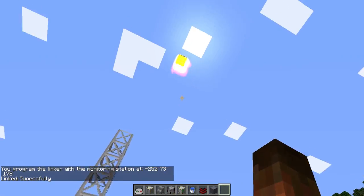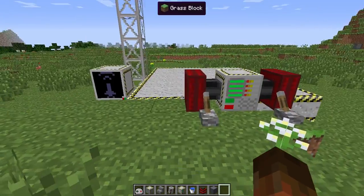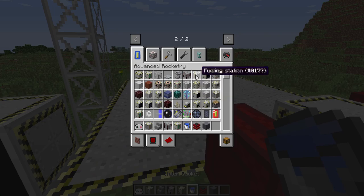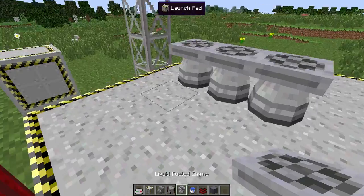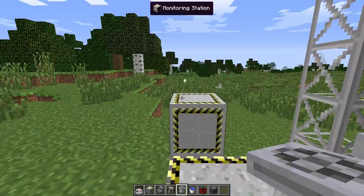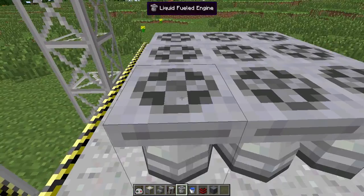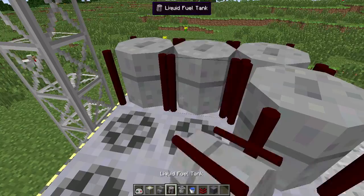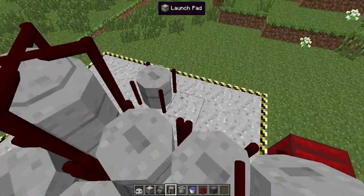My computer's a bit slow, so it kind of wiggles around a bit on its way up — you'll see that when I fly up myself. I'm going to build myself a rocket so I can actually visit the space station. Once it hits altitude, it'll release its payload and create a space station, so by the time I build myself a rocket it should have reached orbit.